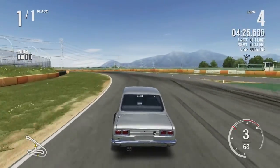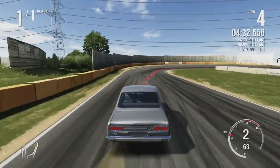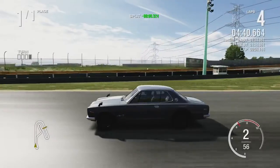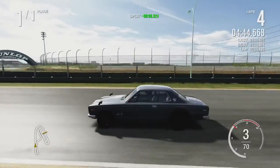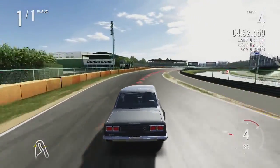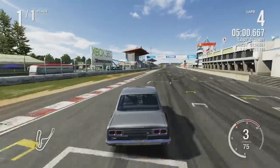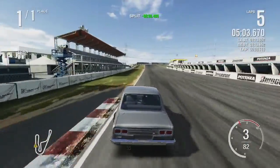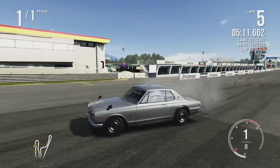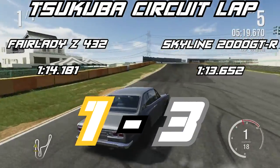Judging by that split we could potentially bring it down a little bit more — I think it just comes down to that slightly better acceleration and the fact that it gets back up to speed a little better. Nice and clean — 1:13.652! Interesting — personally maybe with a little more practice I could get the Fairlady Z432 close, but with the 1:13.652 the Skyline takes the victory for the circuit lap time around Tsukuba.